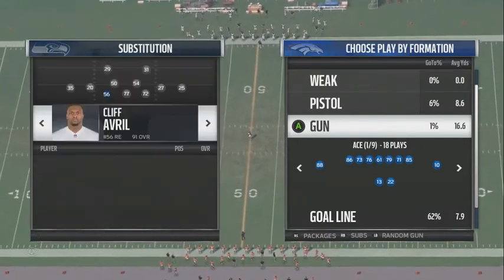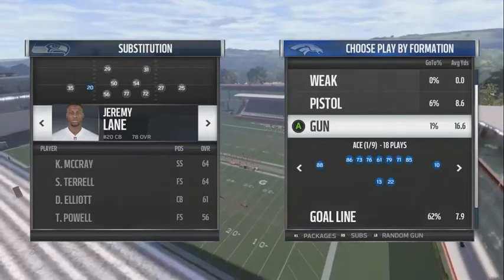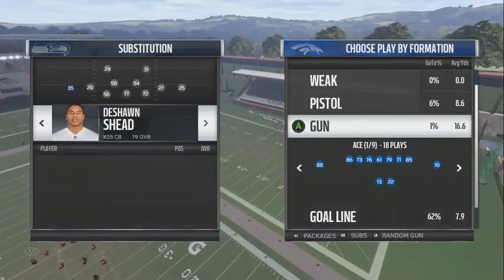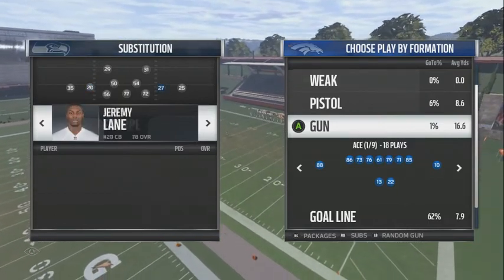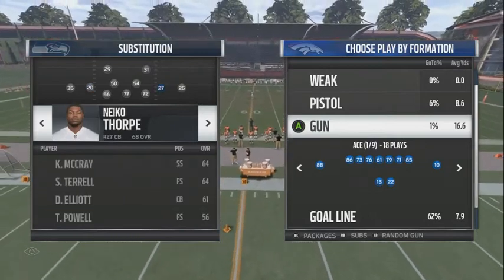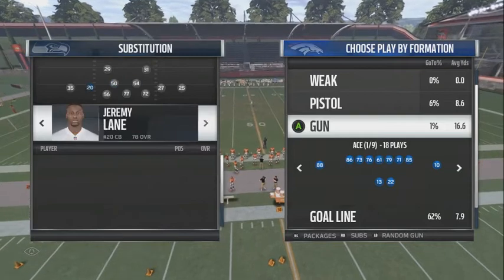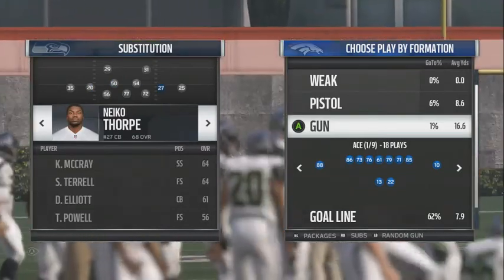Before we get into it, let me let y'all know the personnel you should want to have. You want pretty good man coverage corners — slash some good block-shedding corners. So if you think they're running the ball a lot, just have some good man coverage corners who also have some strength. Just make sure you mainly have man coverage corners.